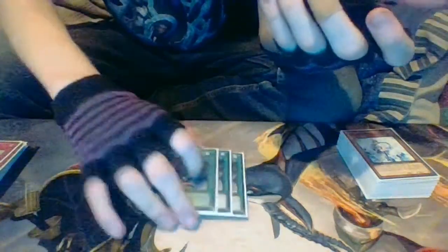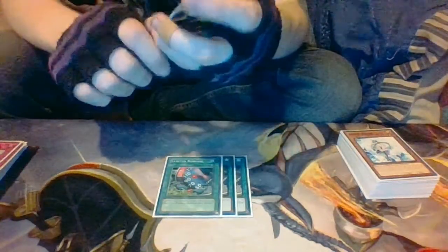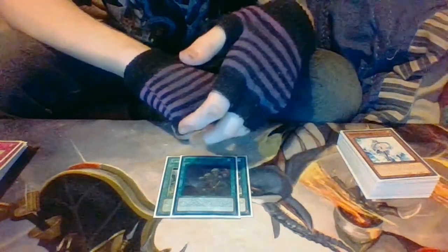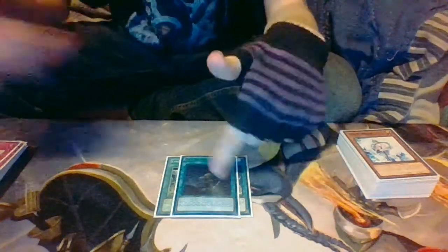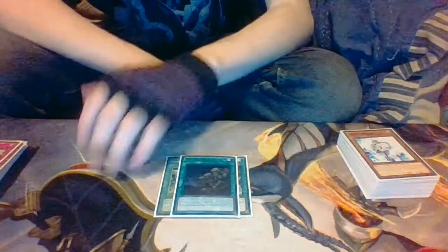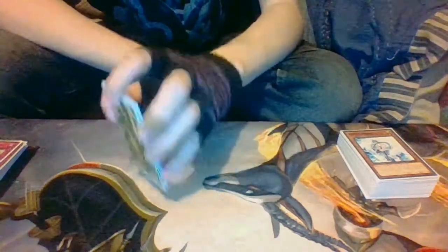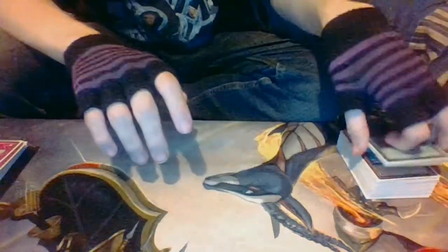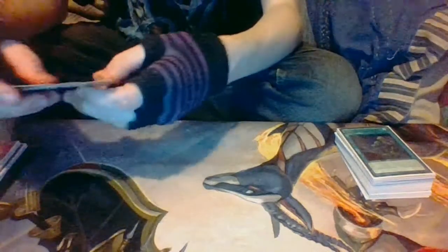The spell count is really low in this deck — normally Geargia might run more spells, maybe related to XYZs. Three Limiter Removal — I'd probably cut to two or one if I had more Ties of the Brethren. That card: pay 2000 LP, give up your battle phase, target one of your Level 4s and get two different Level 4s from your deck for free XYZs. You're not using the battle phase much except for OTKs. I want more Ties of the Brethren.